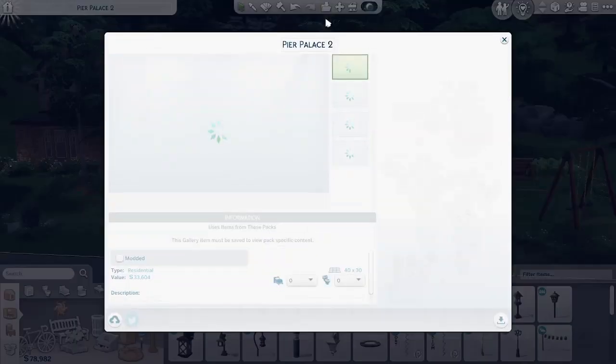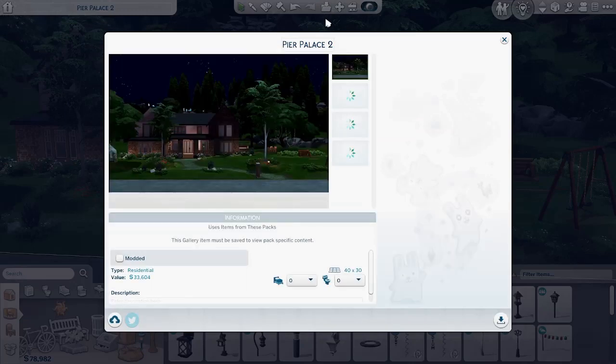As of right now this house costs 33,000 simoleons. So it's by no means base game and it's not even furnished — this is just the outside. Hope you know money cheats or something because this is wild. I'm going to go ahead and download this.